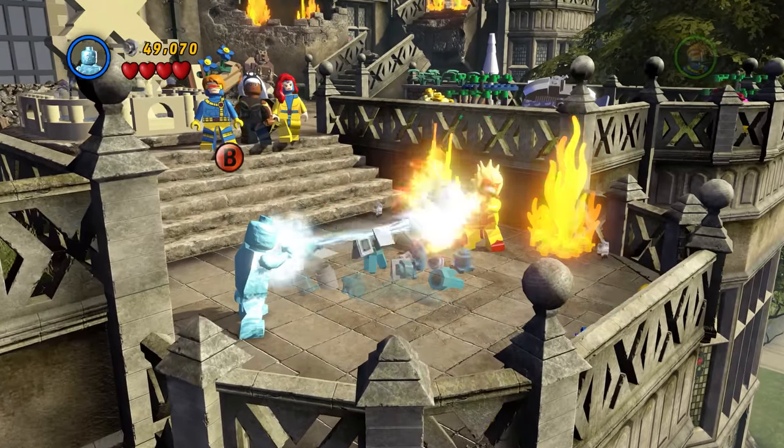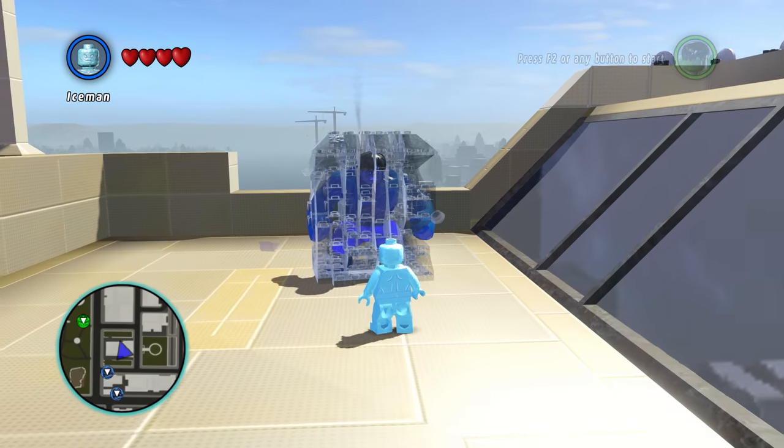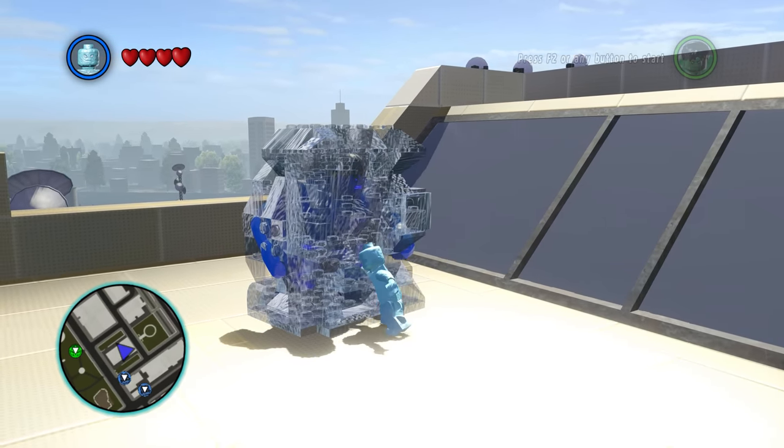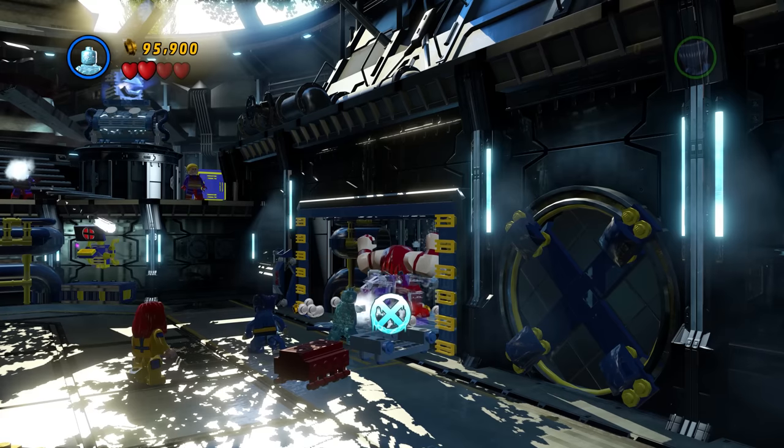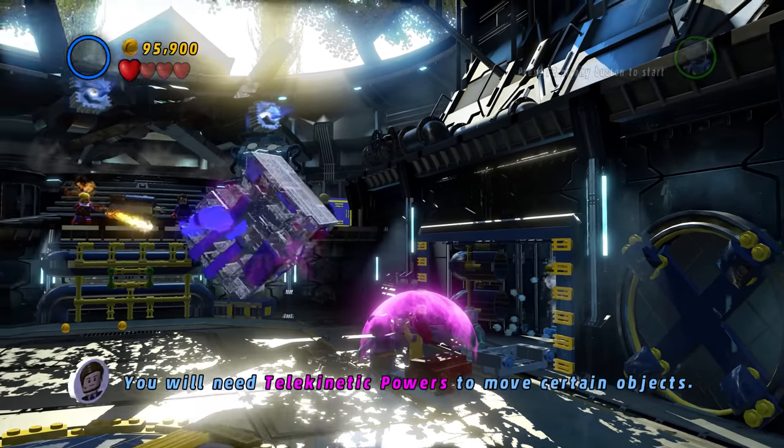When playing as Iceman, you instantly freeze enemies or players, causing them to turn into giant ice cubes. So explain to me why in the story does it take Iceman forever to form structures from ice? We even see him do it instantly in a cutscene too.